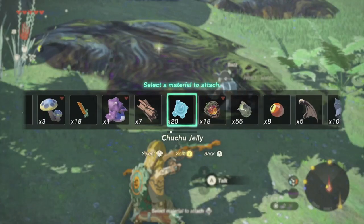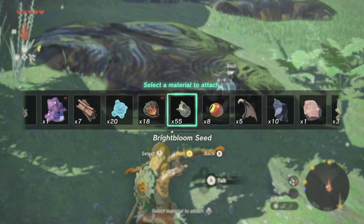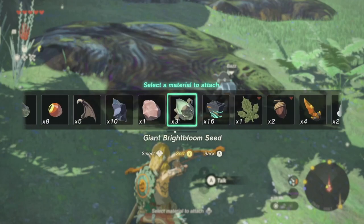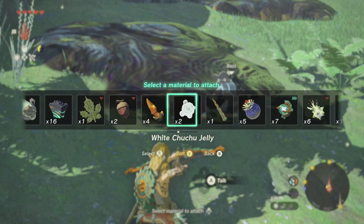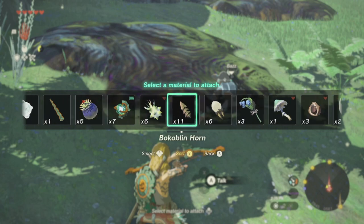We're going to go ahead and pull our bow out. We're going to press up on the D-pad and go over to our splash fruits. And we're going to shoot at the mud. What these splash fruits will do is they will clean up all the mud. You'll see more of this as you progress further into the game and the water missions.